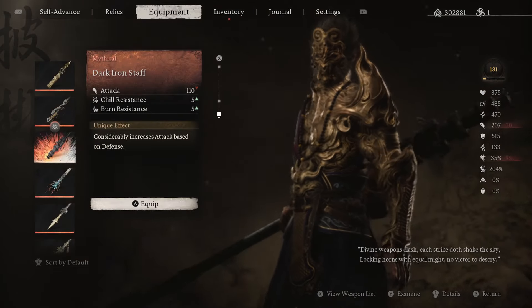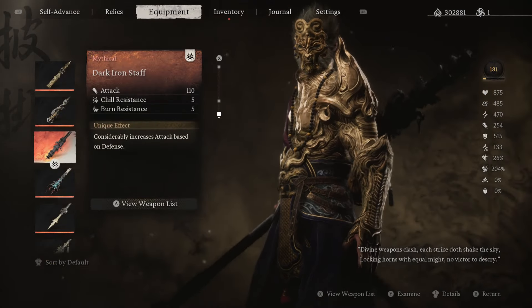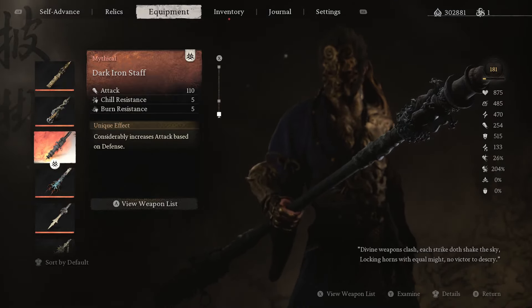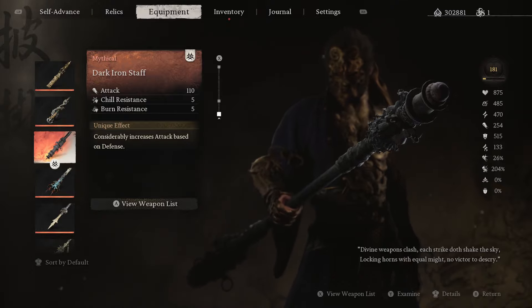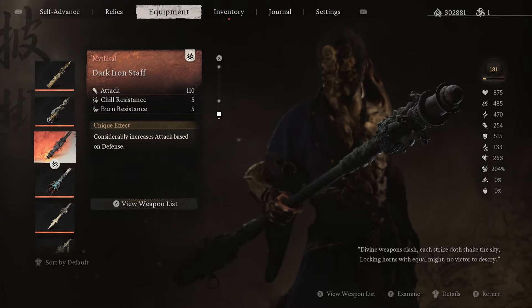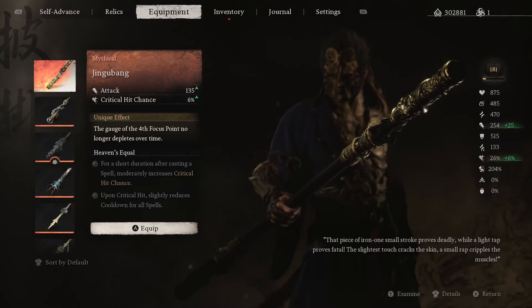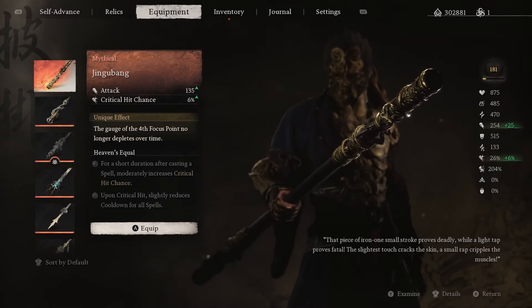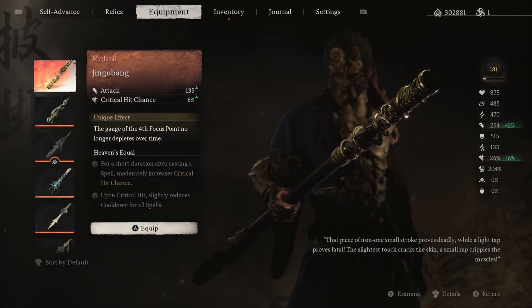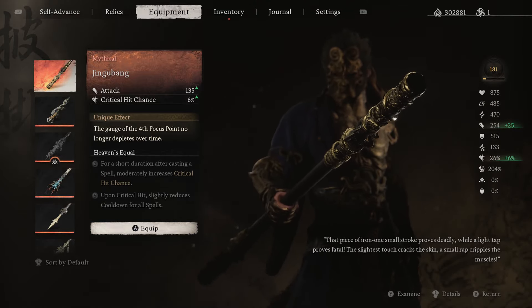Starting with weapons, the most ideal one is the Dark Iron Staff, which is the best for most anything once unlocked. It looks at your defense number and boosts your attack considerably depending on how high your defense is. The only reason you wouldn't want this staff is if you don't have it yet — it's just that good, especially since any armor you'd be wearing at that point would be mythical and at really high defense. To craft it, you need to reach the end of Chapter 5's Secret Area in your second cycle. Before that, the best option is the Jingu Bang Staff, which you get as part of the story before completing Chapter 6. It has great stats and the unique effect of letting you build up to four focus points without your meter decreasing, which helps you reach four focus faster since your focus generation won't be fighting a permanently draining meter.